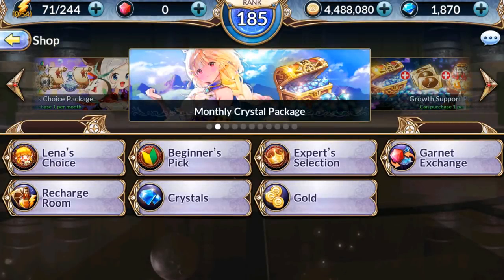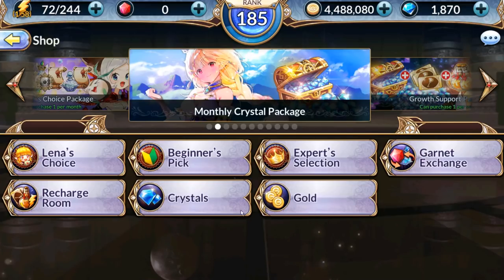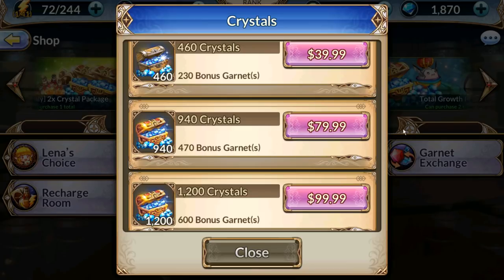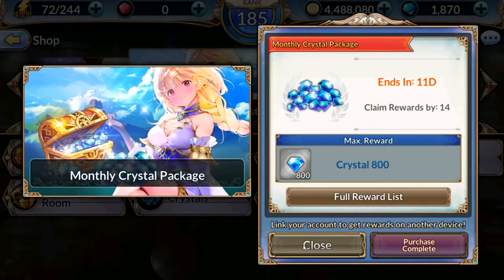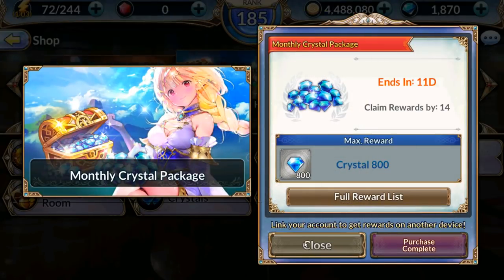So with all that being said, I do have to mention the monthly crystal package. I know this is a video about free crystals, but unless you are so against spending five bucks, you should definitely get it. This is by far the most valuable monthly card I've ever seen in my time playing mobile games — 800 crystals for five dollars, which is four 10-times gacha pulls. Even when you go to buy straight crystals, 940 costs 80 dollars, so 800 for five bucks over 25 days is just great.